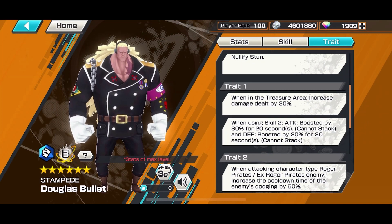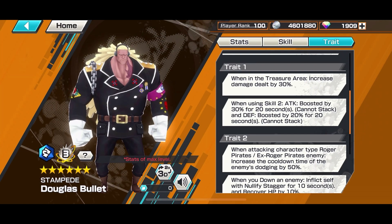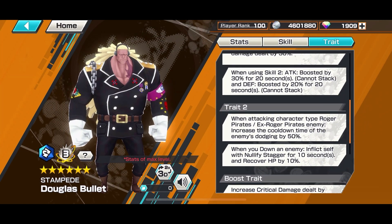When using Skill 2, get a 30% attack boost for 20 seconds and a 20% defense boost for 20 seconds. When attacking a character that has the Roger or Ex-Roger Pirates tag, you increase the cooldown time of their dodge by 50%.